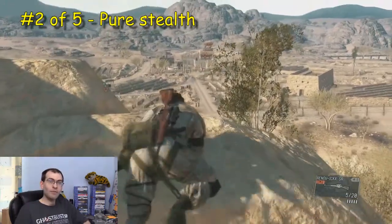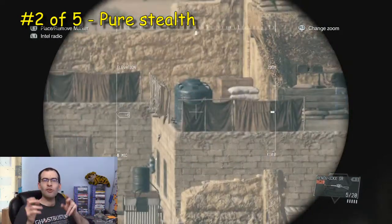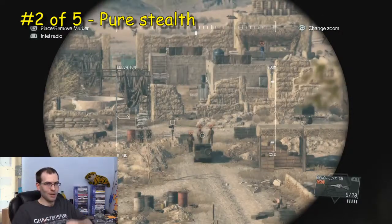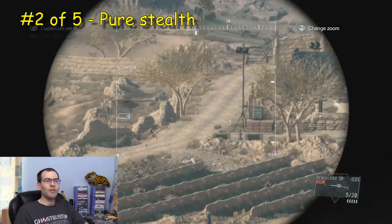Run number two, and this time I decided to go full stealthy — don't kill anybody. Because you only have to eliminate the commander, one of the ways you can do that is to extract him out of the area non-lethally. So that's what I'm going to do with this run.